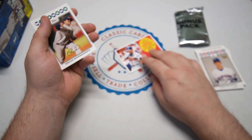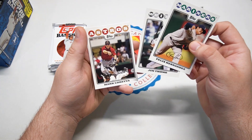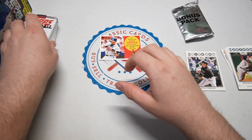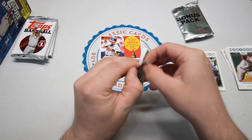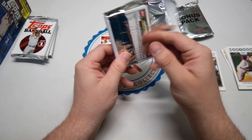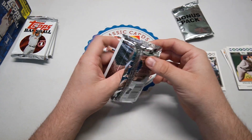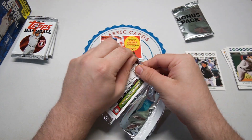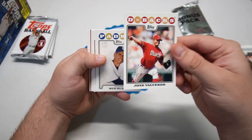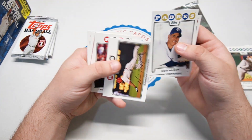Felix Hernandez, Jim Thome — that's a Hall of Famer on the White Sox, interesting. That was the 50th All-Rookie Team insert, one in five packs. So with five packs, that might be our one insert. Let's see what we got next — there's Bud Black when he was managing the Padres.